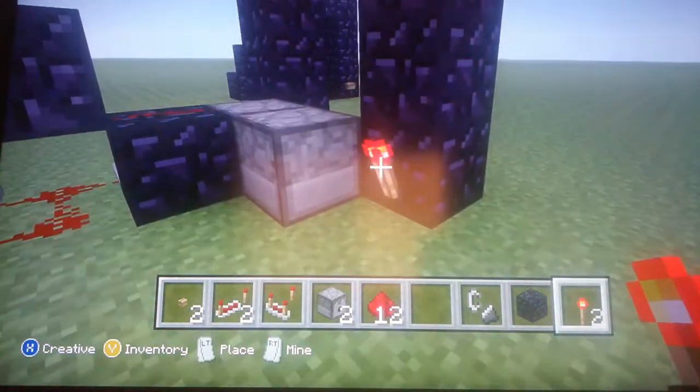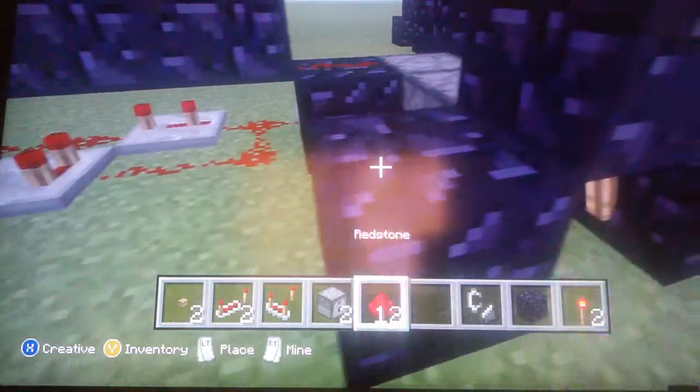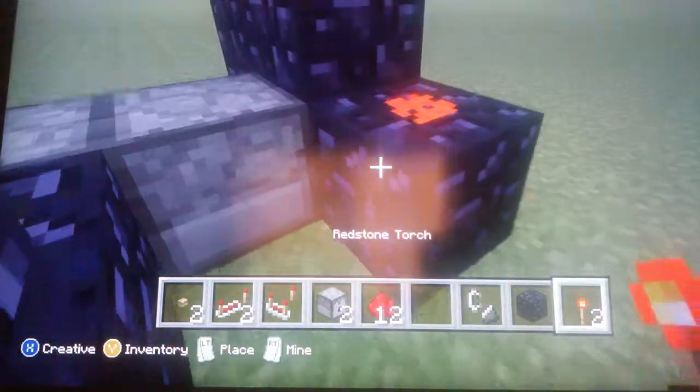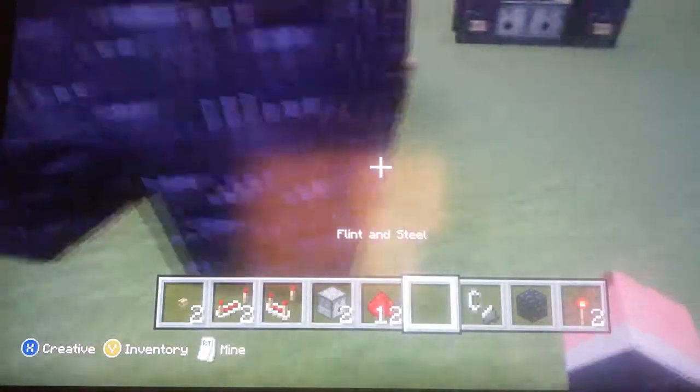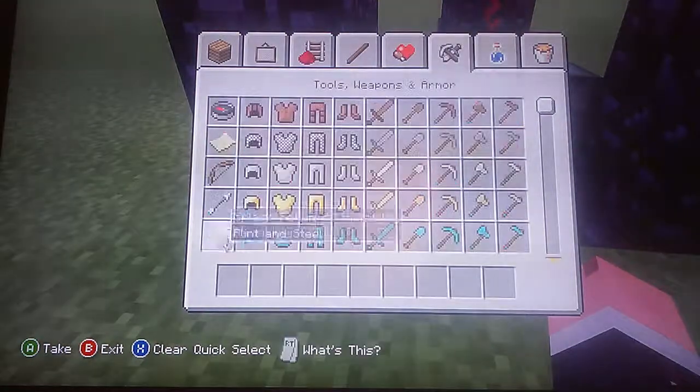Torch, block, block, redstone — and then you're done. Place your flint and steel in here, push your lighter to light it up.